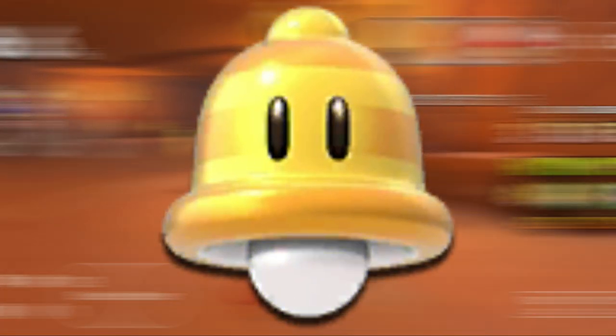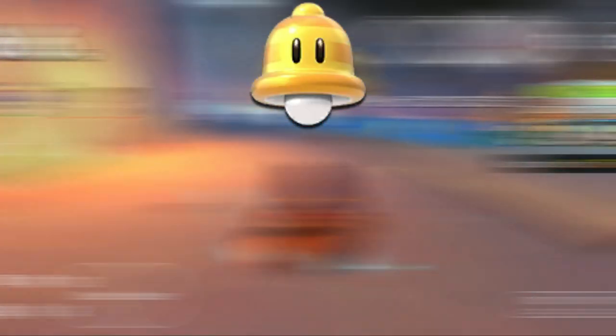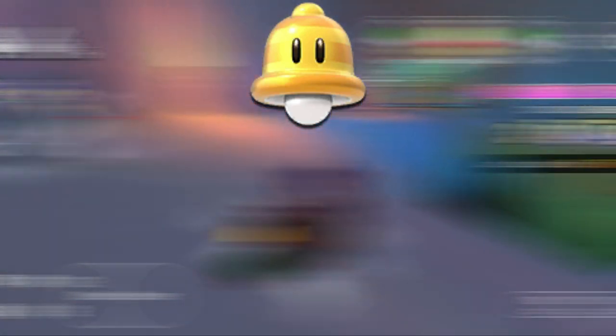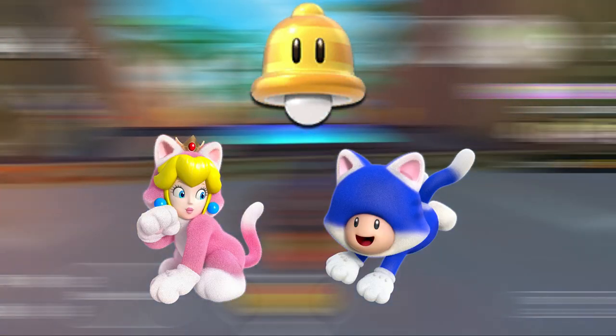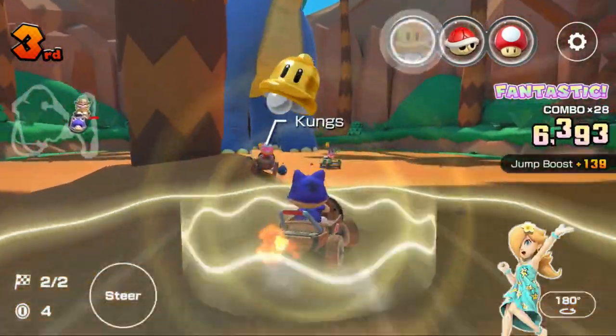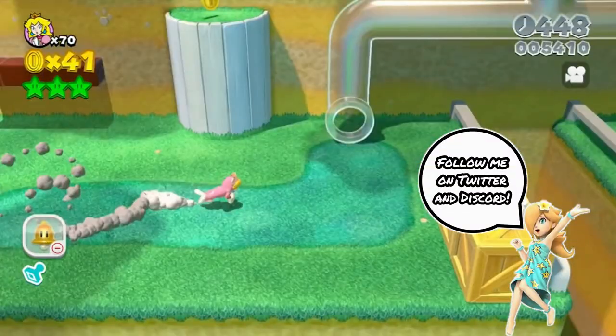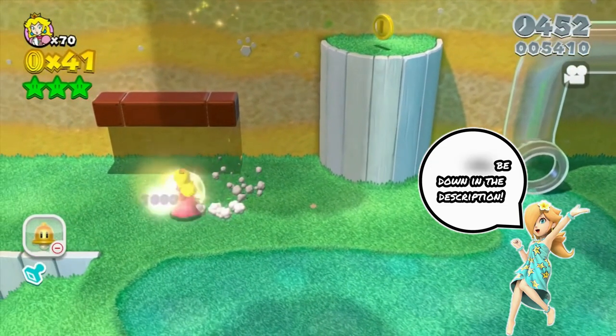Next up is the Super Bell. The only high-end drivers with this item include the characters that were introduced in the same tour as the introduction of the Super Bell: Cat Peach and Cat Toad. This one is self-explanatory — in order for Peach and Toad to turn into their cat forms in Super Mario 3D World, they need the Super Bell in order to transform.